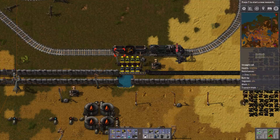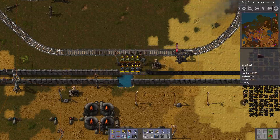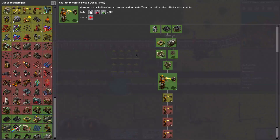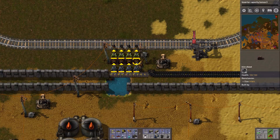The problem with that is if this chest is completely full and this one is almost empty and the train arrives, when they fill the wagon we're not getting the maximal throughput, especially with those stack inserters. Let's start another research and tier up the inserter size — in the end they can pick up quite a few resources at the same time, so they can empty those chests quite fast. But if the last one only has little resources it'll be emptied quickly and then the inserter will stop working, so we want them to be filled as evenly as possible.